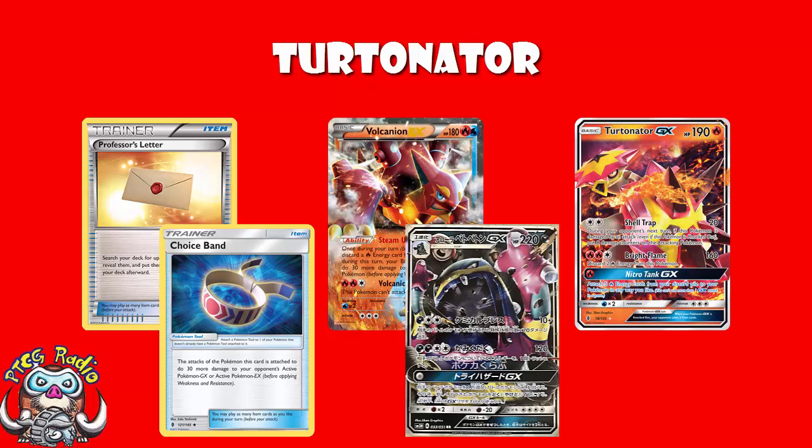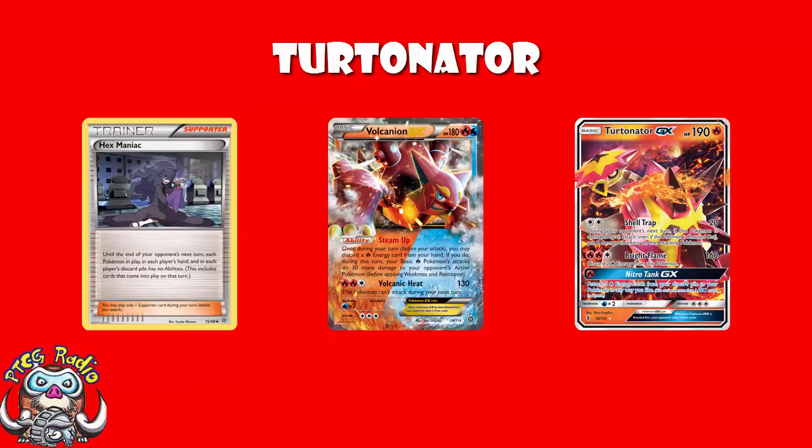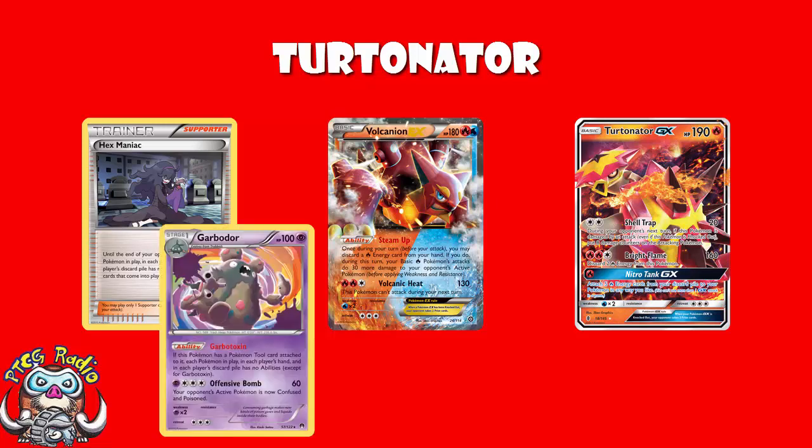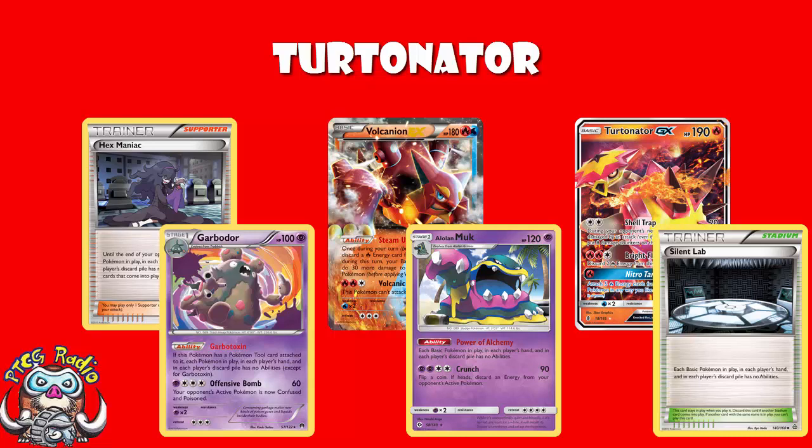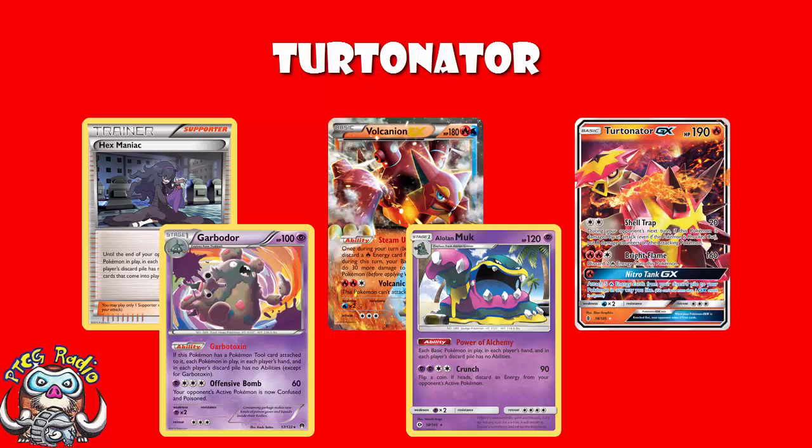Here's another key thing that makes Turtonator better after rotation than before: Hexmaniac is going away. Your opponent can still block basic abilities — they can use Garbodor that blocks all abilities, or Alolan Muk to turn off basic abilities — but Silent Lab and Hexmaniac have rotated. So there is no longer 'take a KO while playing a Hexmaniac so your opponent cannot Steam Up.' Either they are blocking abilities, or they aren't. For a lot of decks, that means they won't be blocking abilities. That is amazing.